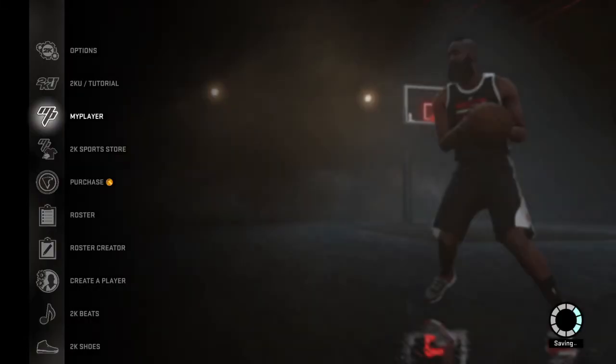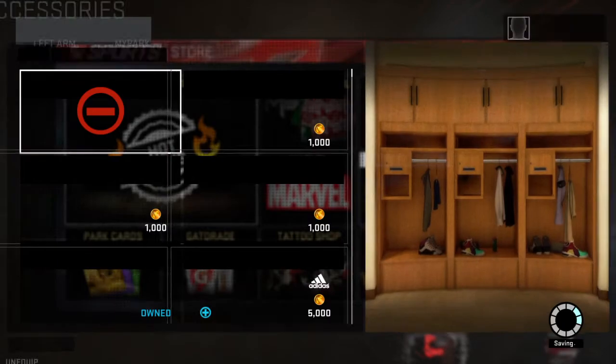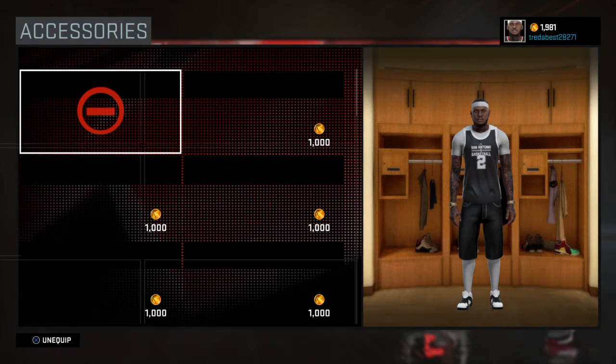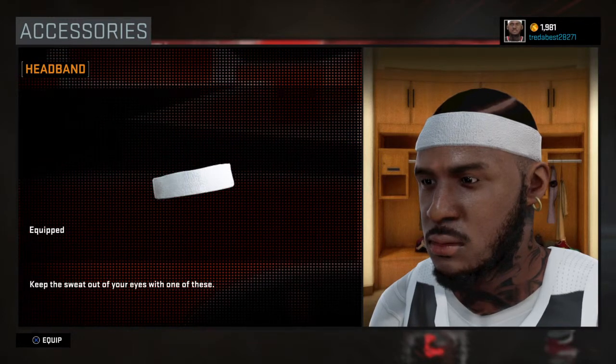Wait for the load. The next thing you need to do is go to Accessories and wait for it to load. And there you go — got it equipped.